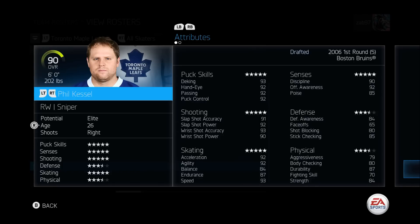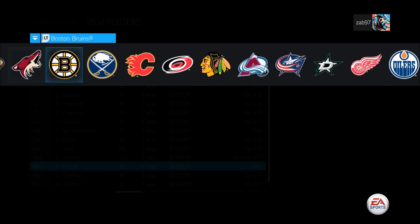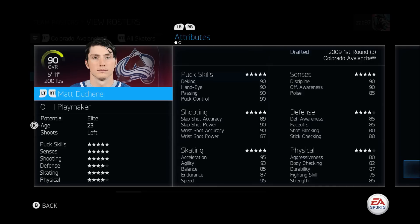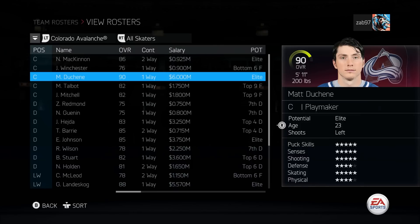Those offensive stats seriously compare with Alexander Ovechkin, and that's why Phil Kessel is one of my favorite players. Duchene's individual stats are also impressive — pretty much 90s across the board: 90, 90, 90, 90, 89, 90, 90, 87, with a 95 speed, which is his most impressive category. He is a rocket and a half. All three of these players are some of the best I've ever used — make sure to pick them up.